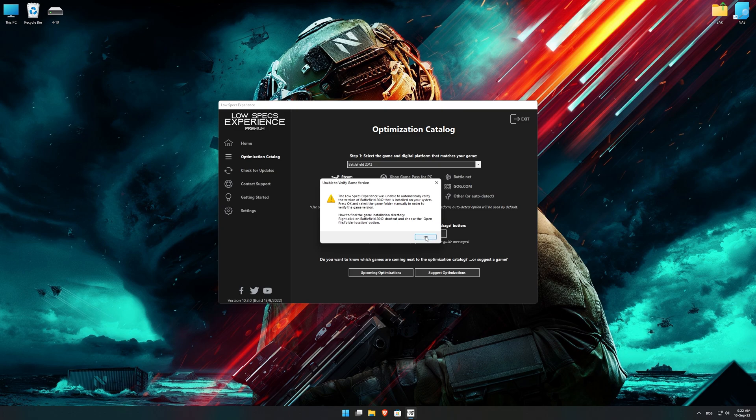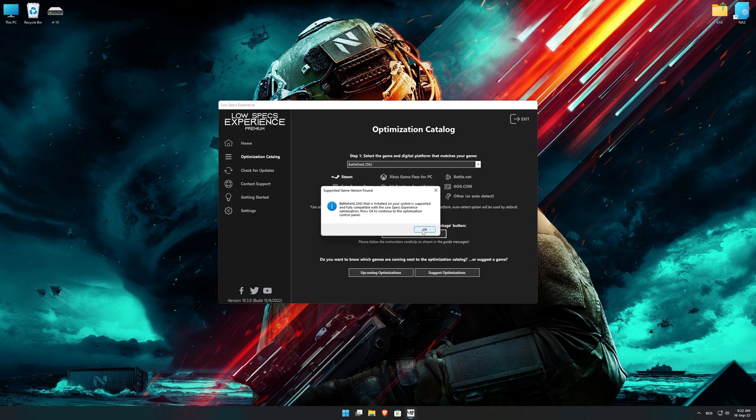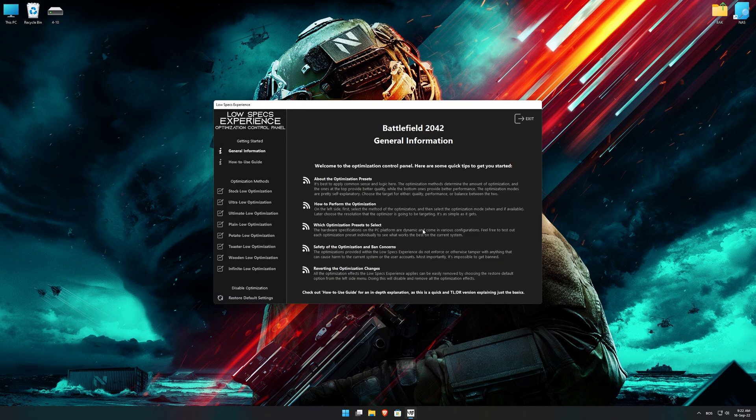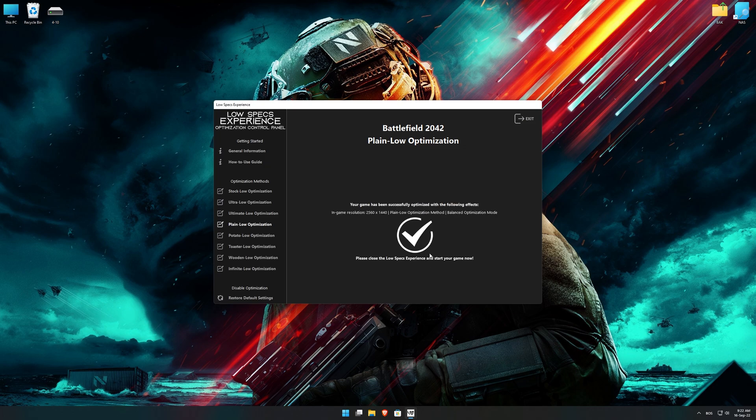If the Low Specs Experience does not automatically verify the installation location, simply select the location where your game is installed. Press OK, and the optimization control panel will load. When it loads, simply select the optimization presets and the resolution you would like to render your game at — this is something you will need to experiment on your own to see what works best for your system. Once you decide, press the Execute Optimization button and then start your game.